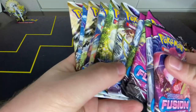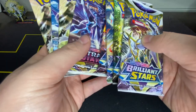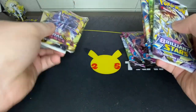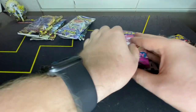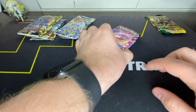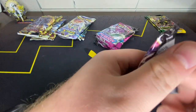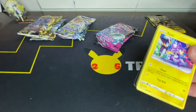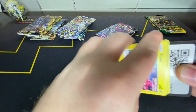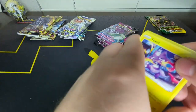There are 14 packs in this thing: two Evolving Skies, four Fusion Strike, four Brilliant Stars, and four Astral Radiance. Definitely a nice array, and honestly it's a decent value for the MSRP at Sam's Club — about 40 bucks. Not bad. Here's a code card and let's get opening, shall we.